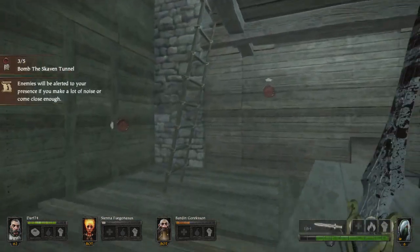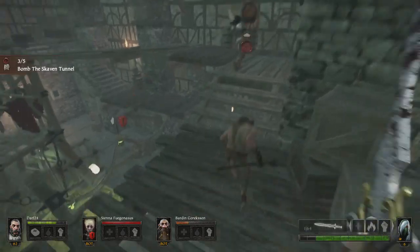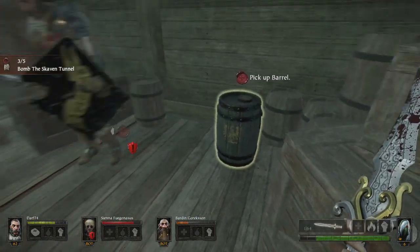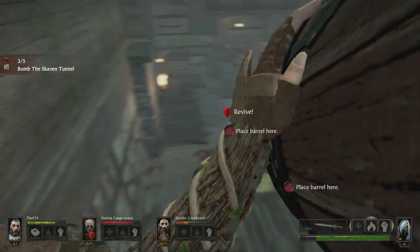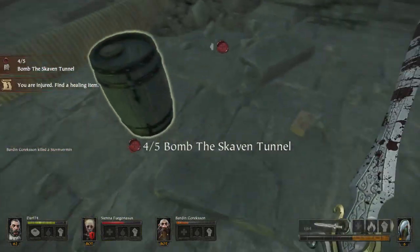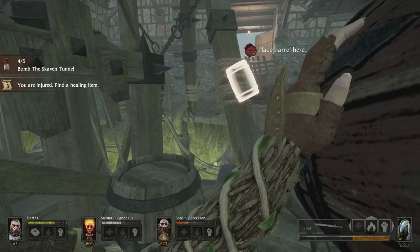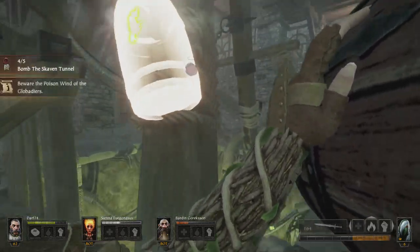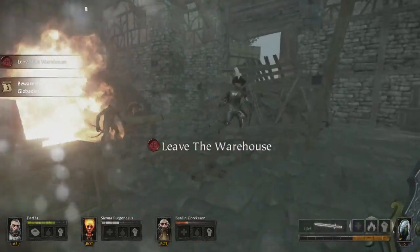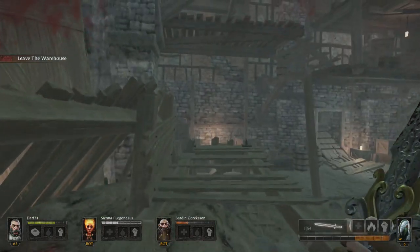We failed to have any success with this one last time. Oh, we have another player with us — we'll take this one. And one more, we've just got to get it in place. I'm stuck. Darf74, I am very glad to have found you. It says leave the warehouse, and if I knew how I would be glad to.